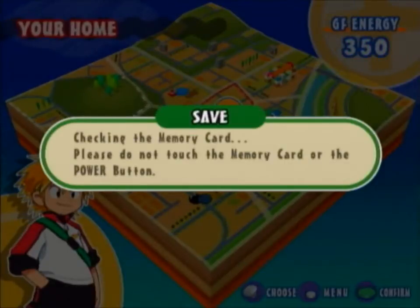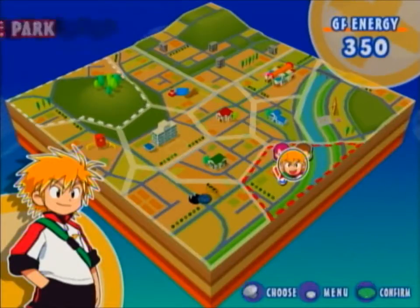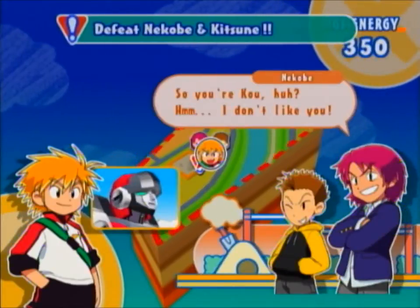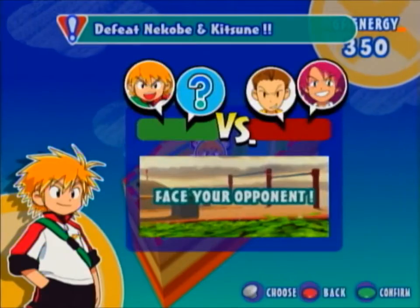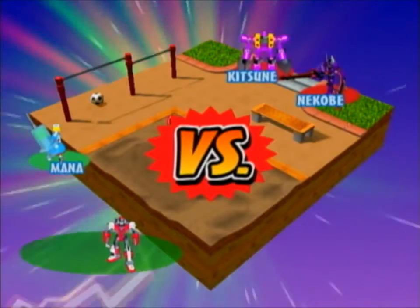If you notice that red triangle, as opposed to the yellow triangles, that's when the game deems a battle difficult. It's generally a good idea to save before them — it usually means you're going to fight harder Borgs. At Animal Club we'll meet a new character here. I think we'll let Mana show her stuff.